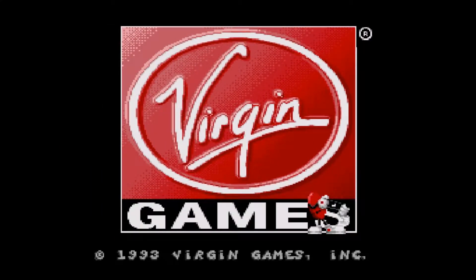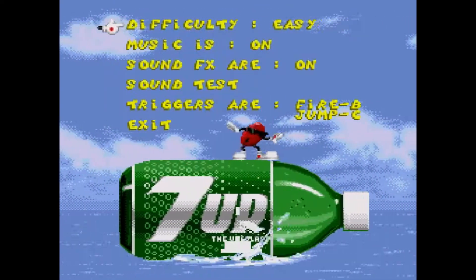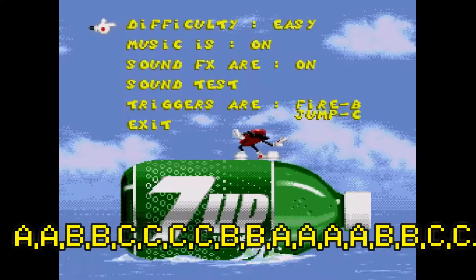Welcome guys to this awesome cheat for the debug mode. Go to the options screen and input the following buttons which I'll show you in a sec. I'll go to options and press the following buttons.